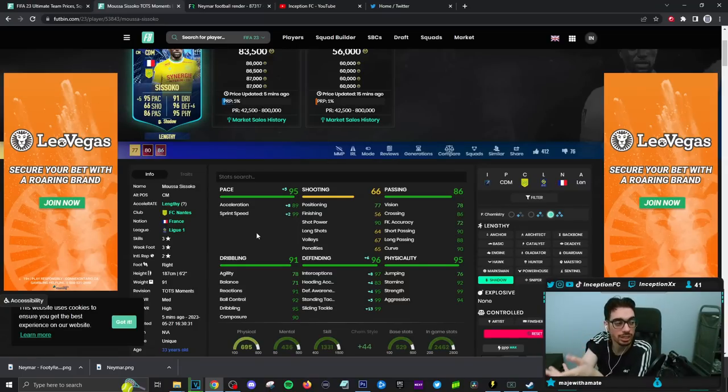Take into consideration that he does have a 3-star weak foot, so for consistency on passes and build-up play it could affect the card. Dribbling — his agility and balance are on the lower side, so this is a card you have to use mainly in a defensive way. Shadow chemistry style will put the defensive stats in a fantastic area. For physical, he's also in a good area, except for jumping on the card. We're going to see how his 6'2" height and unique body type works with all that.